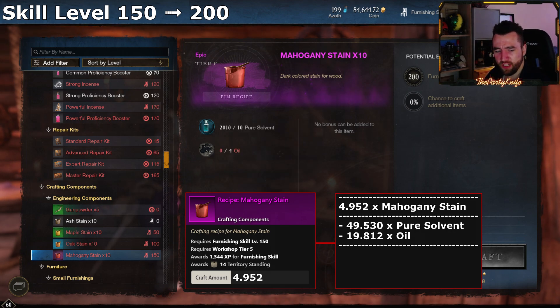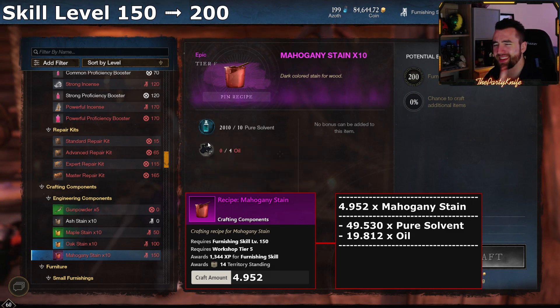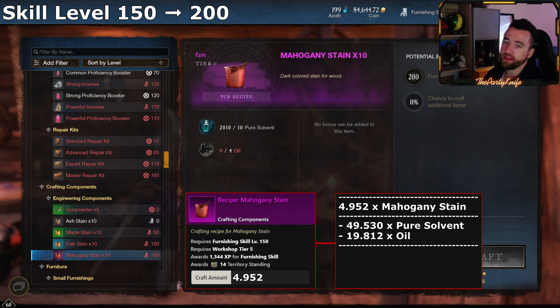In total you're going to need almost 33,000 oil. Even assuming you can farm 2,000 oil an hour — and that assumes the highest tier proficiency boosters, a great mining pick, and zero contested nodes — that's still 15 hours of farming nothing but oil. For the pure solvent, just buy it. For the oil, I respect if you want to farm it; in fact, start farming now and stockpile because you're going to need a lot.